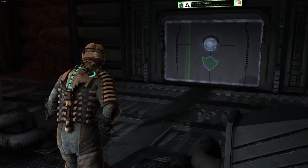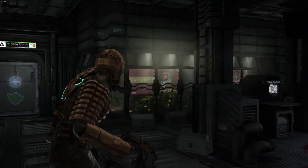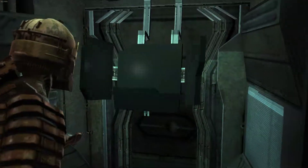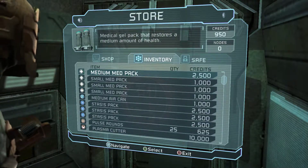Hello everybody, it's Scott here for another episode on Dead Space. Obviously in the last episode we killed the Leviathan and now we're going to go — after I've bought some stuff — we're going to go to the mining section, which should be interesting. There should probably be a lot of enemies there.